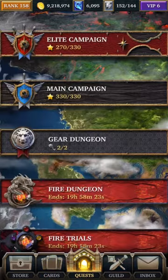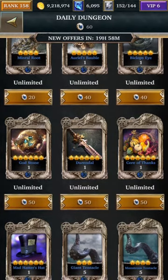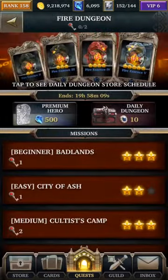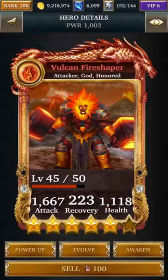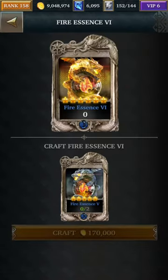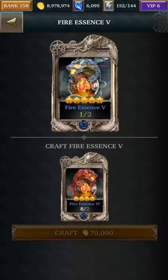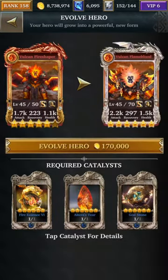So I'm going to go ahead and get the God Stone. It costs 50 dungeon tokens, and I have 60 I've been collecting, so let's pick one up. Then let's go ahead and evolve Vulcan — we'll craft an Altera's tier, create two Fire Essence 5s, and then craft a Fire Essence 6. Let's go ahead and evolve Vulcan to 6 stars.